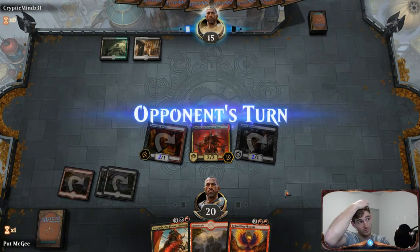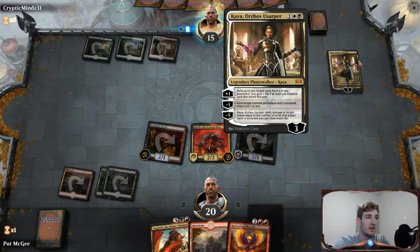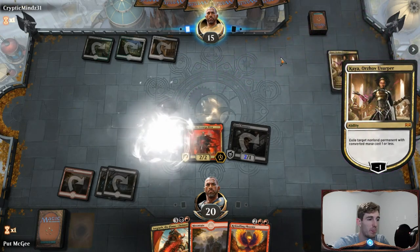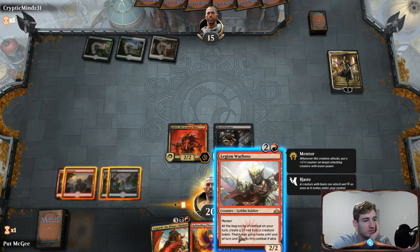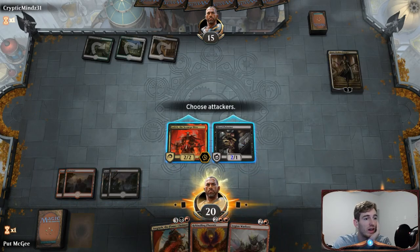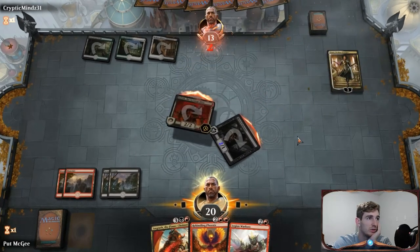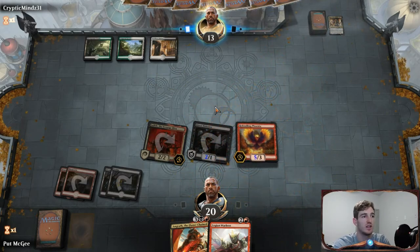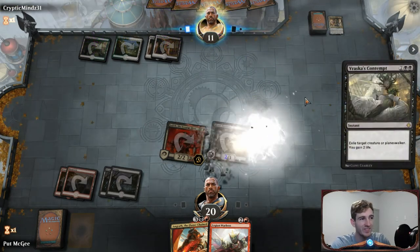Swinging in hot — we can hit for four right now. I'm a little worried about Cry of the Carnarium but I don't think an Abzan deck would run that. There's a Kaya — she probably exiles a Footlight Fiend. I could play Legion War Boss or just play Rekindling Phoenix. I think I attack, kill their Kaya, deal two damage, then play Rekindling Phoenix. The opponent won't put up much of a fight unless they have a Vraska's Contempt — and yeah, there it is. Not the end of the world.